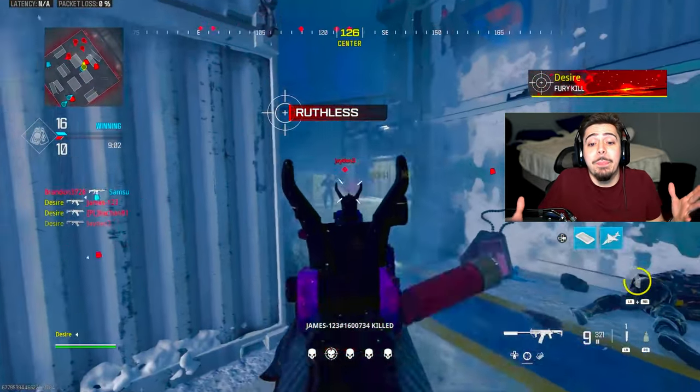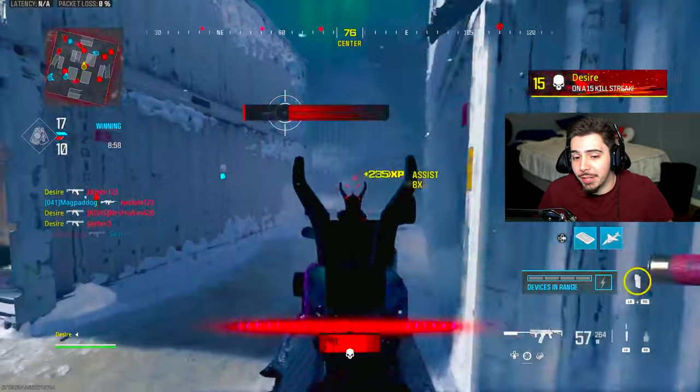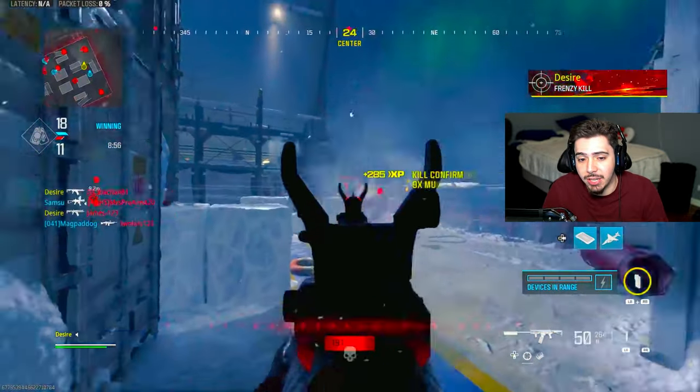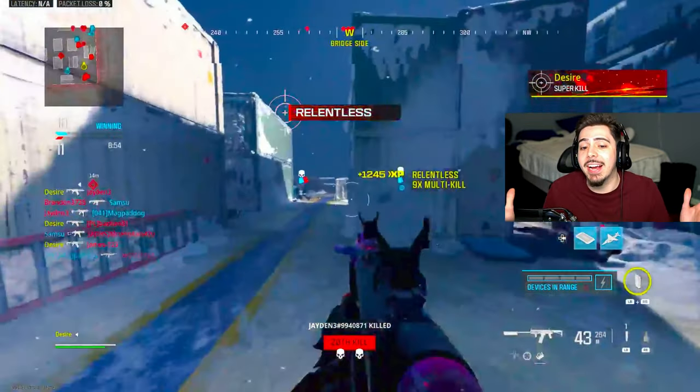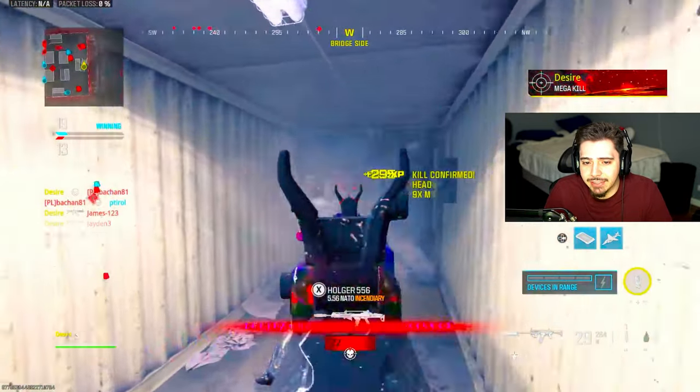If you want to maximize your score and do a leaderboard grind, all you want to do is play Small Map Mosh Pit or Shipment 24/7. Maybe be as toxic as him and use the shotgun — I honestly didn't realize how busted it was. I don't think I had the right build on it.